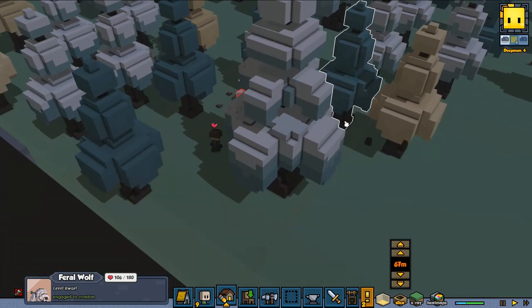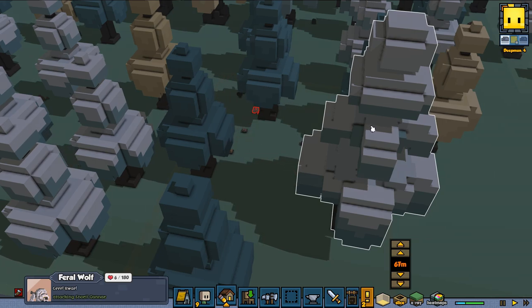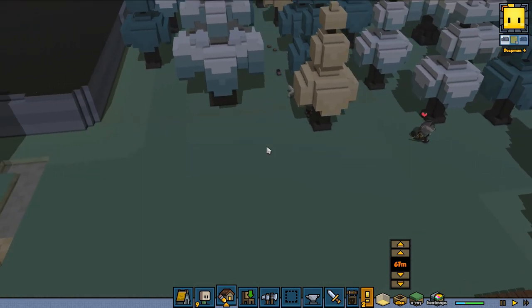We get one more invader — one big wolf. Let's see how our fighters do against that. Two wolves — that's not good, but we'll take them down pretty fast.